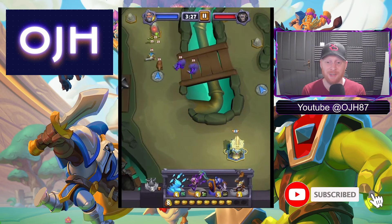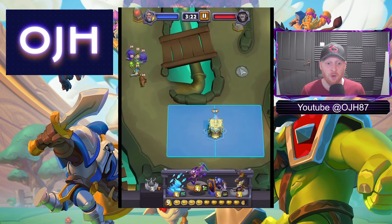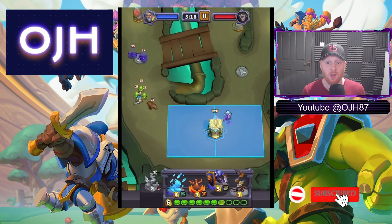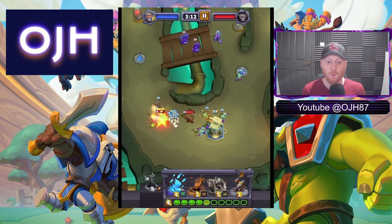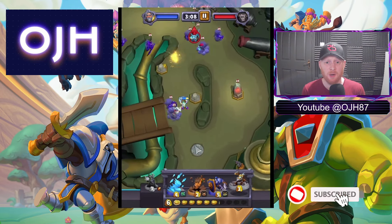My tactic for this one is to stick to the middle and right lane but hold off at the start to see what's coming my way, because there's normally a push from one side or the other. I've started out with Murkai in the back so I can get the extra Murlocs spawning from everything else I'm playing.